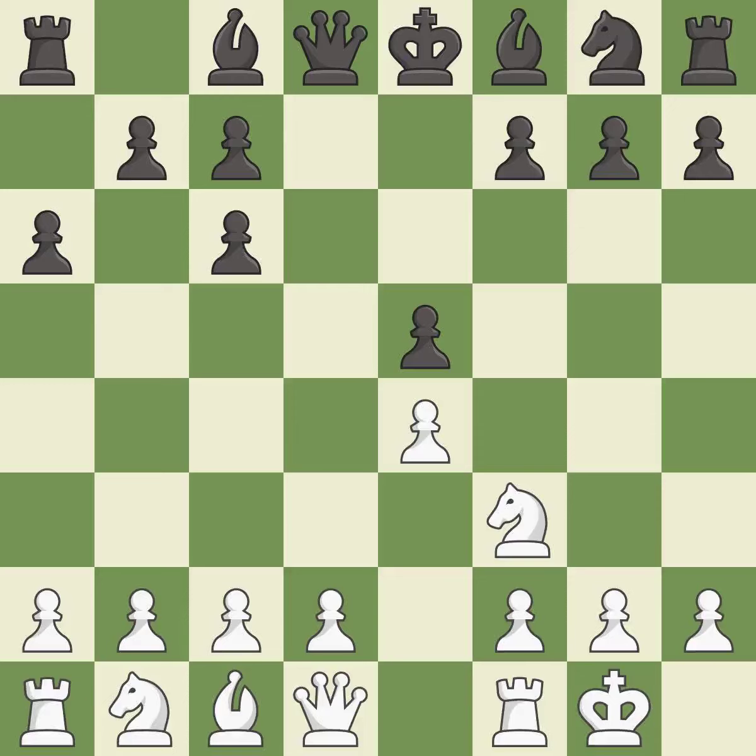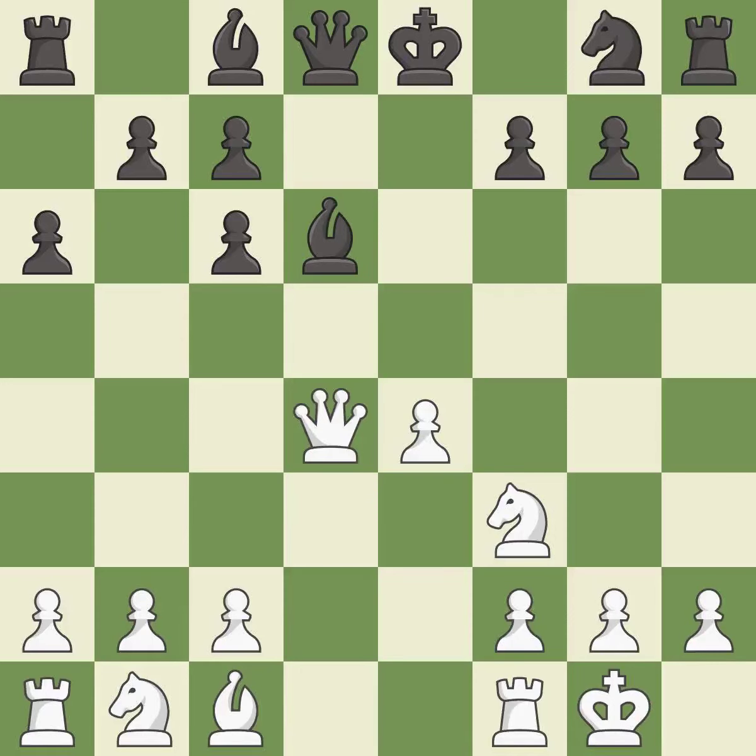Castling gets the king out of the center and activates the rook. Bd6 develops the bishop toward the center and defends the pawn on e5. This threatens to win a pawn. Takes back, blocking an attack on a vulnerable pawn.